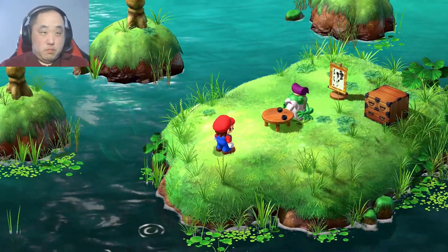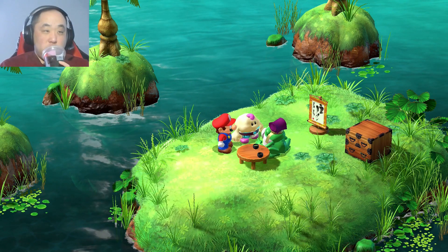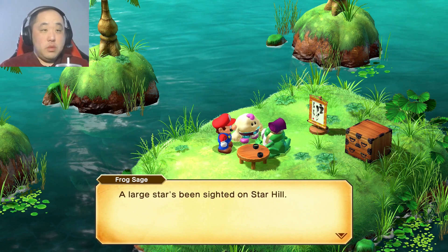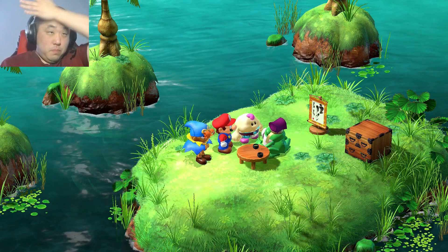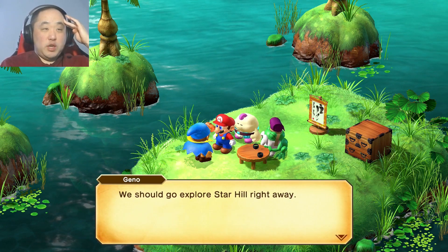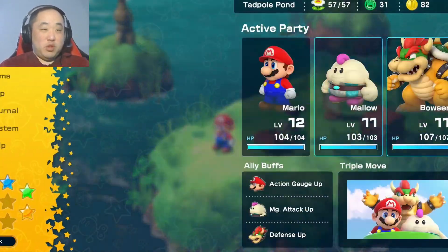Hey, Grandpa, have you heard anything about the star pieces? Well, a large star has been spotted on Star Hill. It does seem likely that a star piece would fall there. We should go explore Star Hill right away. I thought he'd say something different. Alright, that's fine.